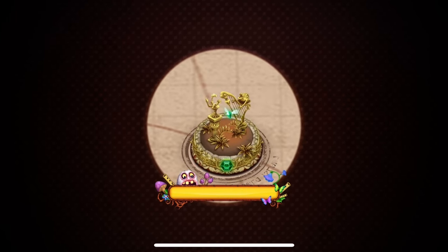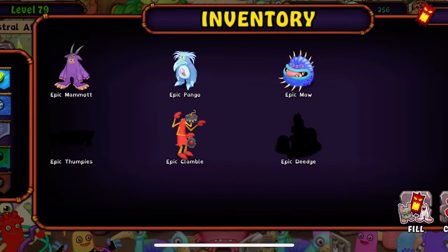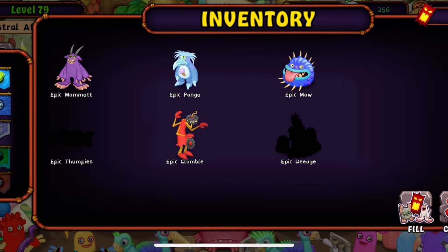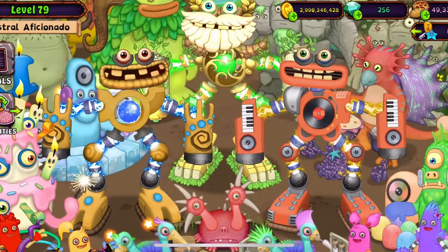Here we are on Gold Island. We look at Mr. Epic War Box — he's in plant phase, and for the cold phase we just need Epic Thumpy and Epic DG. We are literally about to get it, I'm so excited. The cold phase is probably my second favorite one, so I'm very excited to get it.